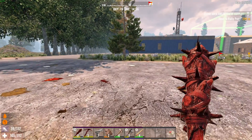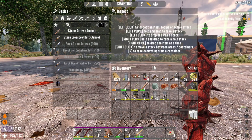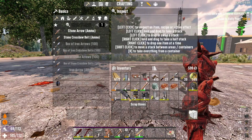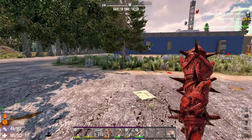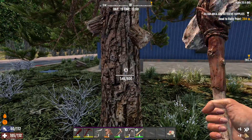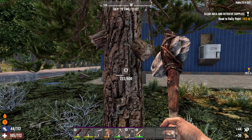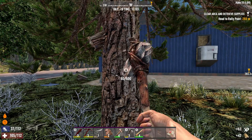Scrap armor may not necessarily be a bad thing for Horde Night. We'll drop it off right away. Let's take a look at what we got — level 3 scrap armor. That's consistent with the stuff we've already got. So what I can do is take the scrap armor up to the Horde base and just drop it off in the chest. I've got a full set of level 3 scrap.